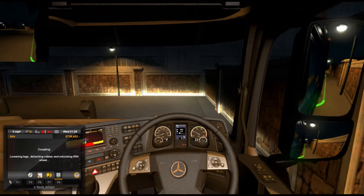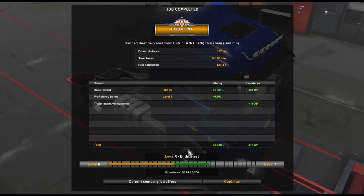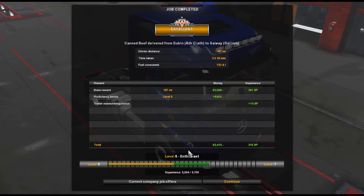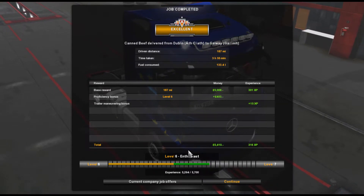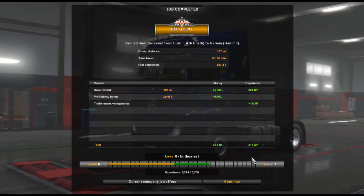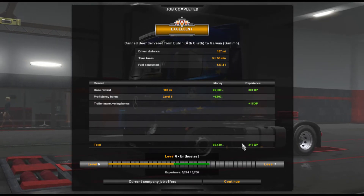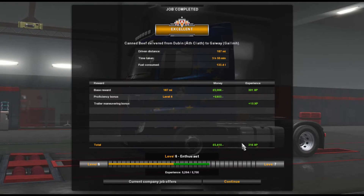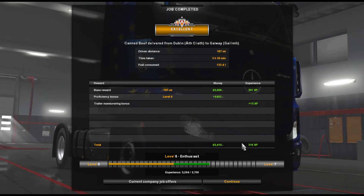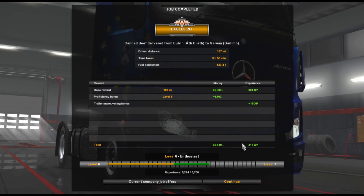Handbrake on, hit that T key, and that is another job done. So yeah, doubling to Galway is the job we've done today. Episode number four of series number two. 187 miles driven, 3 hours 55 minutes it has taken us, 133 litres of fuel used, and 5,410 pounds is what we've earned. More importantly, 316 XP — we really need to build up the experience. But that is going to be it for today, episode number four. Hopefully you have enjoyed today's video — if you have, remember to drop us a like, don't forget to hit that subscribe button if you are new, and share this video with family and friends or anybody else that you think may enjoy it. Thank you very much for watching and we shall see you in the next one. Bye for now.